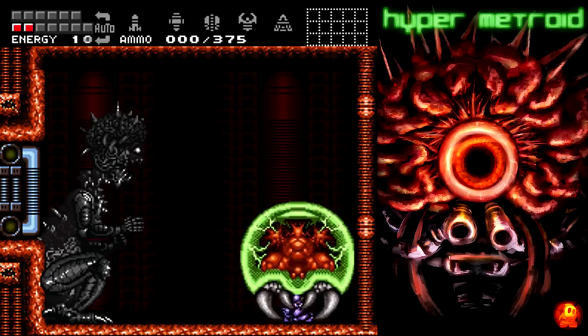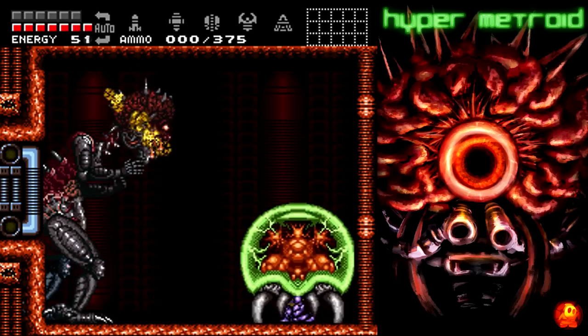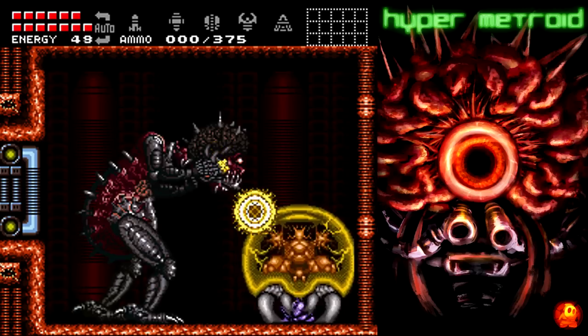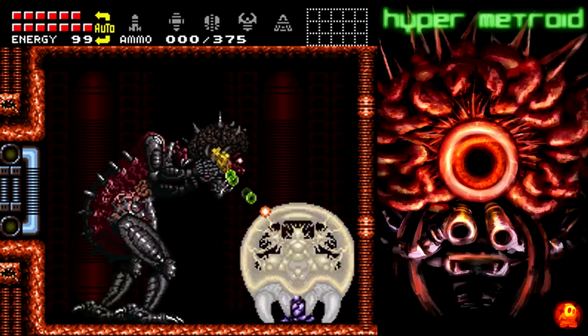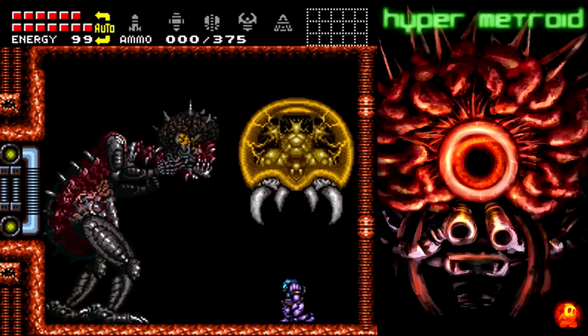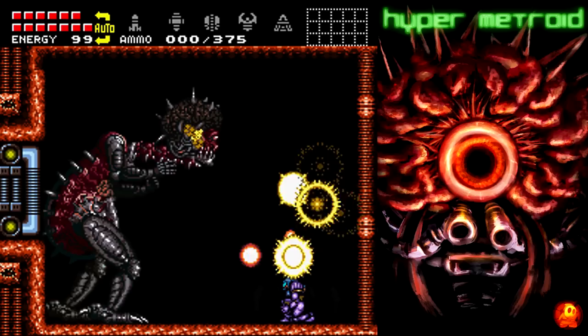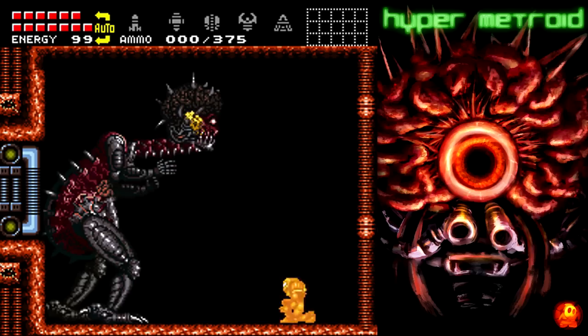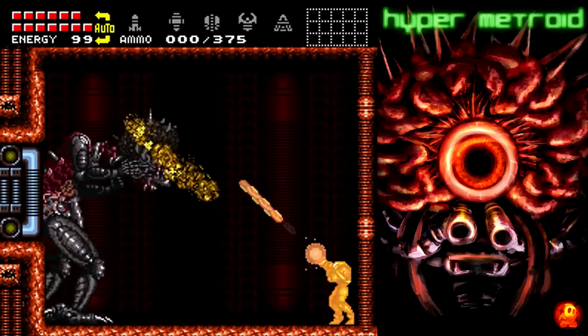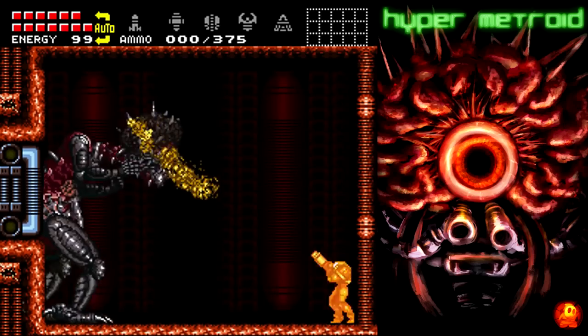I wish the Mother Brain fight was changed up more. Like I wish every boss was changed up a little more. I can understand it not being changed — just using what's in the game. Custom bosses are hard to do, and there's probably not many people who can actually do that. So I understand it not being changed, I don't necessarily like it, but it's okay. Because of Project Base, you can just sit here and fire — you don't even have to jump.